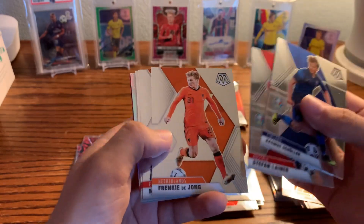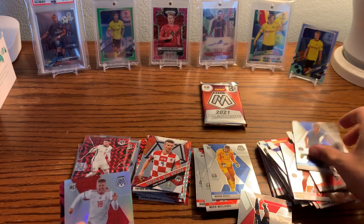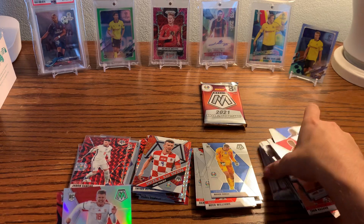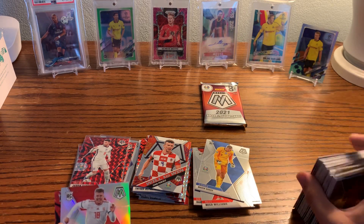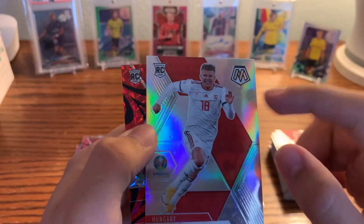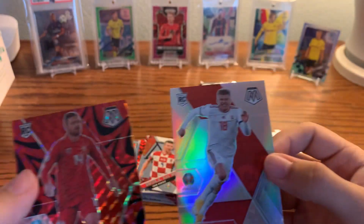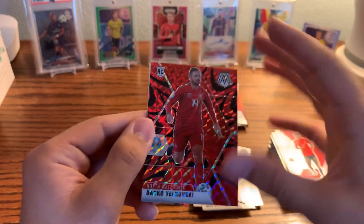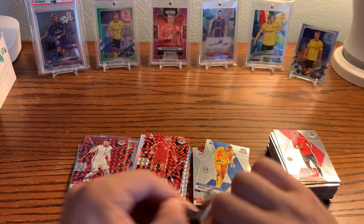Schuler, Laimer, Frenkie de Jong, Greenwood — oh, was this an Ansu Fati? Ansu Fati base. Sorry about that, these cards are super slippery. A silver — but terrible condition. And a rookie of Darko Velkovski for North Macedonia, for all the North Macedonia fans out there.